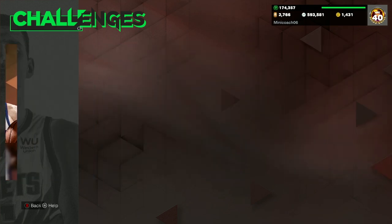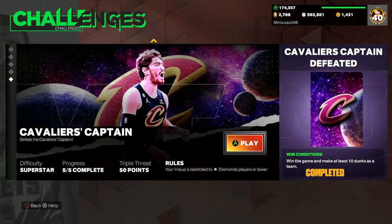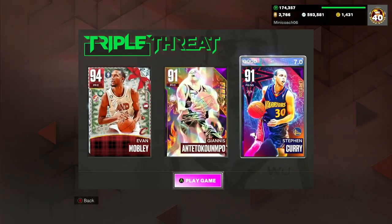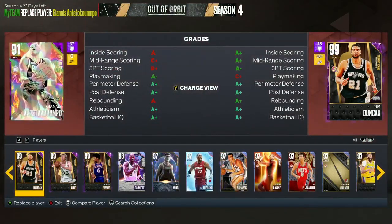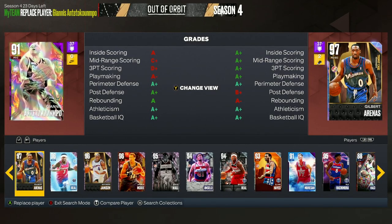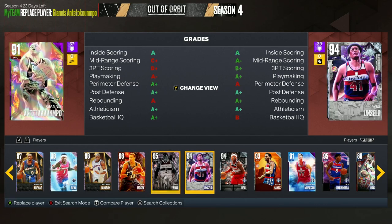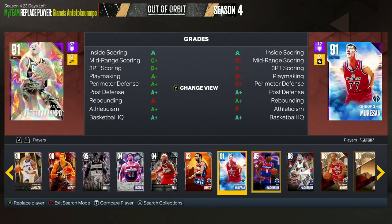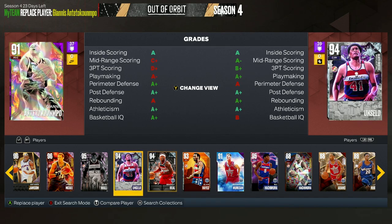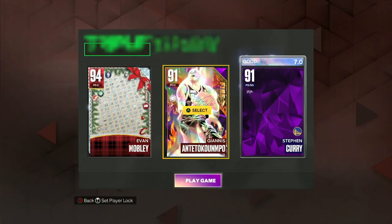Cedi Osman's challenge — I think this one was a little bit difficult because you have to verse three max LeBrons and use three Wizards players. For Wizards players: Gilbert Arenas, Bradley Beal, JaVale McGee, John Wall — they actually have a lot of good cards. George Murasan would probably be the best budget card for this situation. John Wall can be very effective, or if you grinded for Westbrook, he could make this challenge easy.